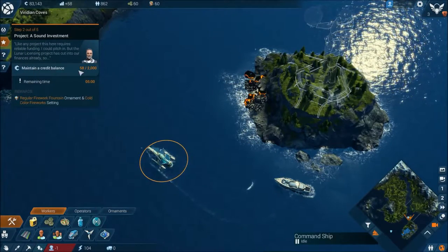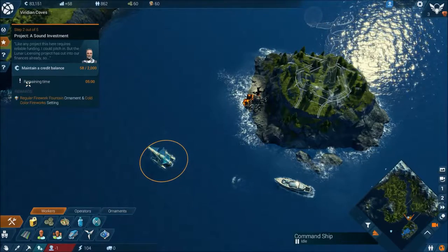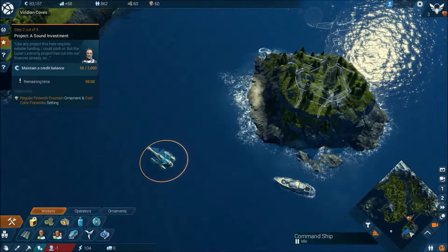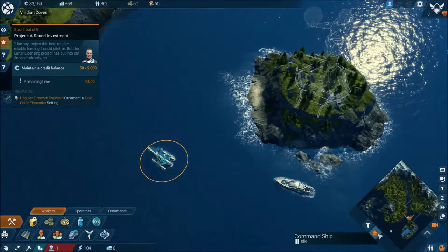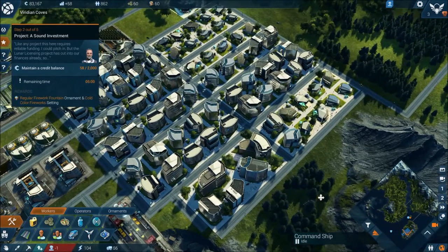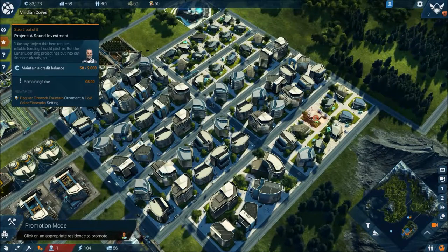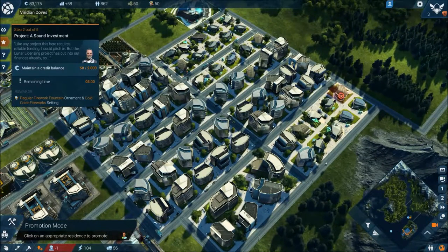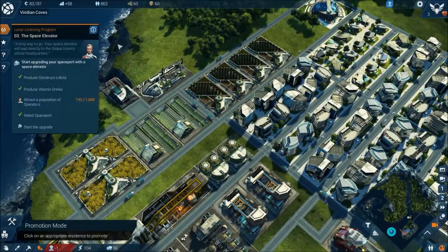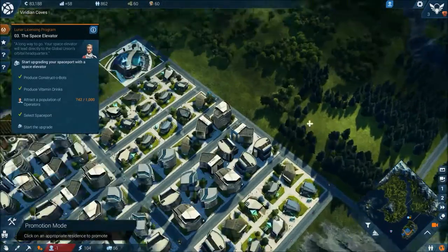So maintain a credit balance for five minutes — is that it? Let's head back. That's the command ship. Let's head back down here. Can we upgrade any of our buildings? No we can't. Click on appropriate residences to promote. Right, go back to that, start the upgrade. We don't want to start another upgrade.